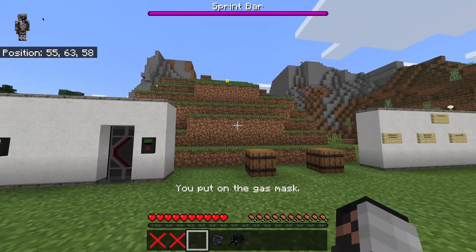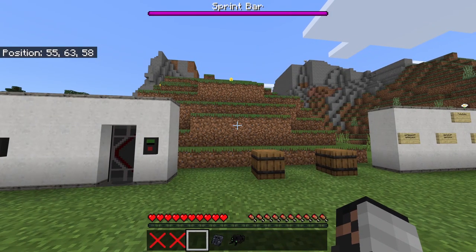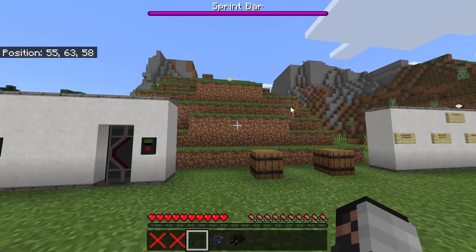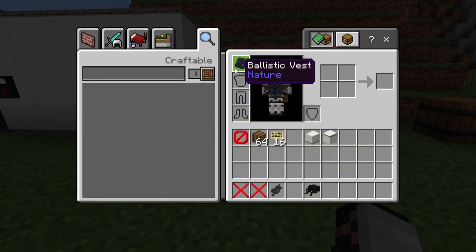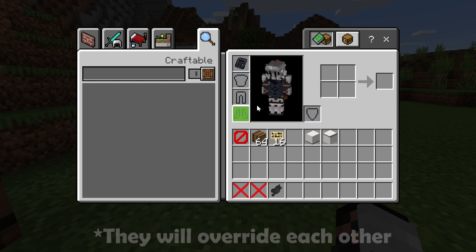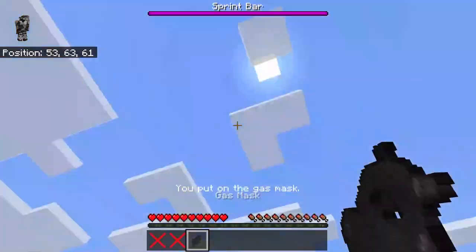Now the wearable items — in case you don't know how to use them, you press and hold the screen, the same as how you eat, and then you'll put it on. The gas mask texture completely broke — I have to fix that. Also, if you're wearing night vision goggles you cannot put on a plastic vest on top — well, you can, but it just overrides and your night vision goggles get deleted. It replaces the item.